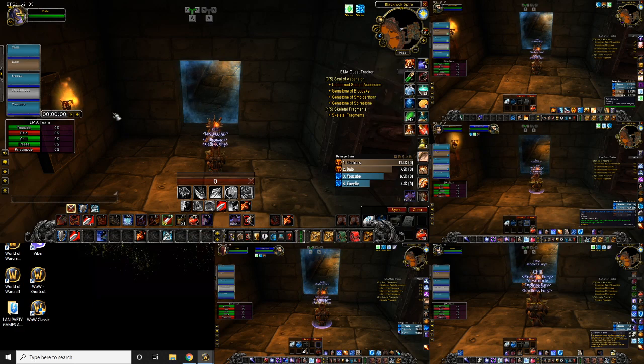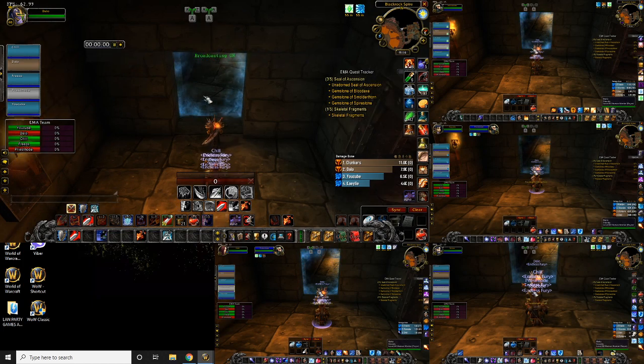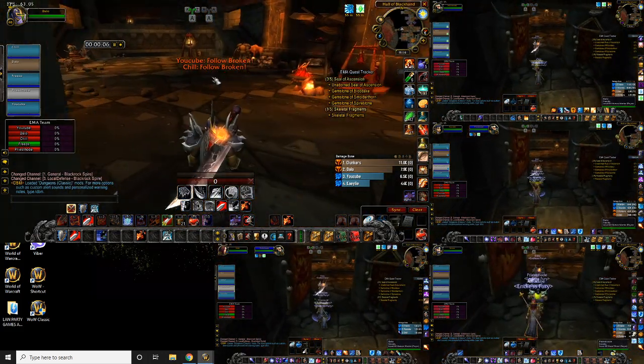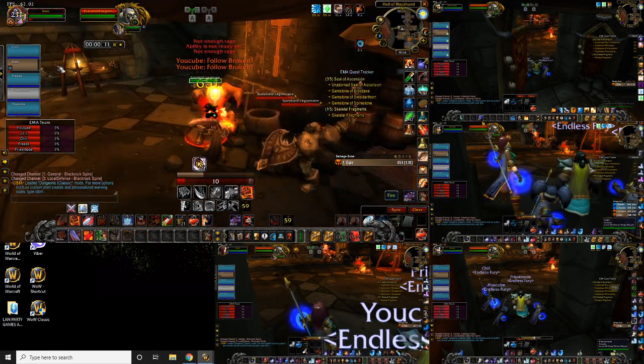I'm going to get a stopwatch up here to see how long this actually takes. What we're doing is getting the Pattern for the Robe of the Archmage. This is a jump run in Lower Black Rock Spire and it's pretty easy to do with this sort of group. There's a group of mobs a little bit into the instance which are going to give us a chance at the pattern that we want.